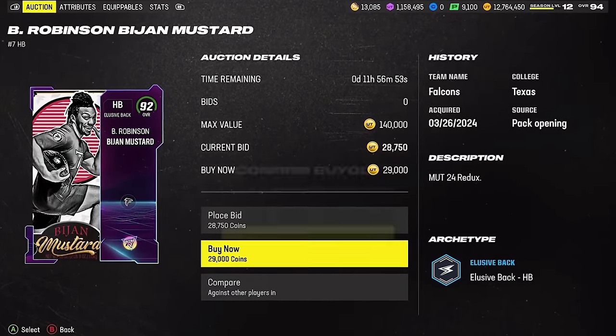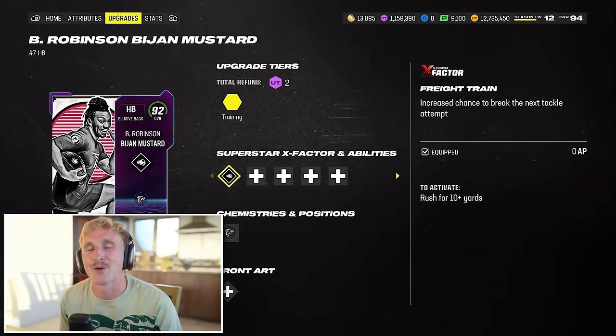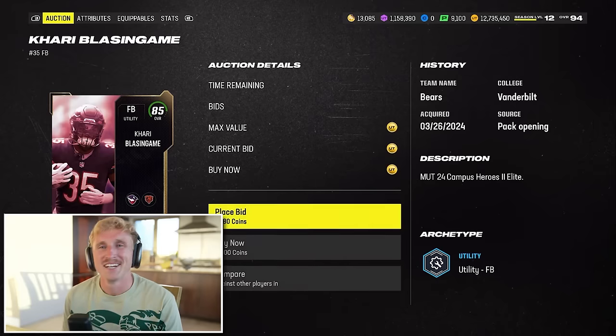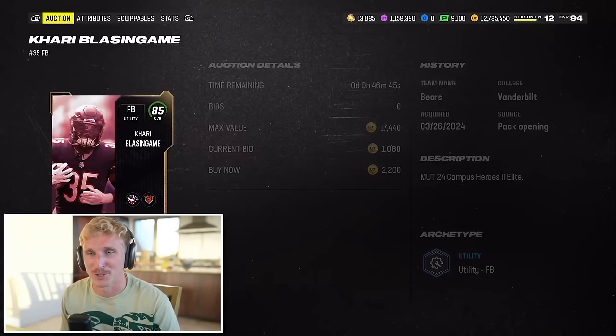My absolute favorite budget halfback is 92 overall Bijan Robinson — this is his AKA card, so it actually says Bijan Mustard. We just eclipsed the 250k mark, but it was well worth it. 93 speed, 91 acceleration. He has a really nice ability, but we can't use it because we don't have the ability points. I'm just going to run stock freight train and let Bijan do his thing. For a fullback, we can pick up Kari Blasengame for 2,000 coins — he's halfway decent. I can't worry too much about this, we don't have the coins. Sorry if I butchered the name — I don't hear about the Bears fullback very often.